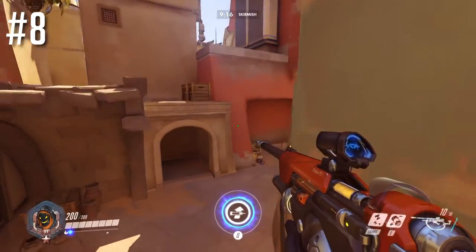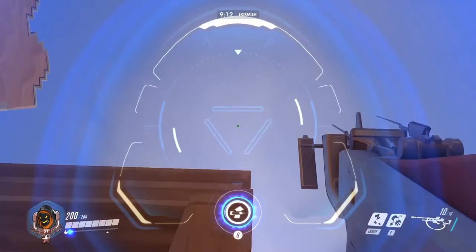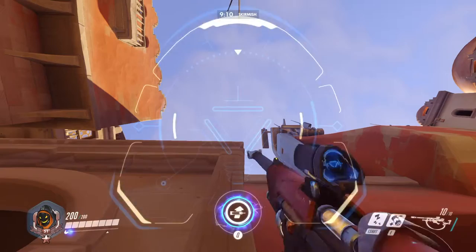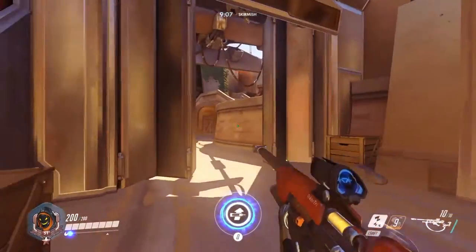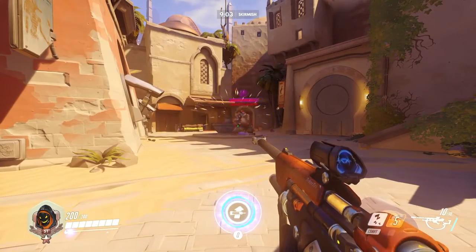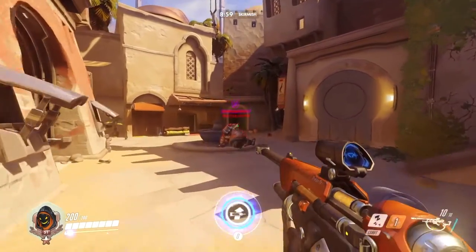This spot is good if you died and you're trying to come back on point A. If they're capturing, you line up the blue bar with the edge of that building, and then you can rush in with your team and try to stop them from capturing the point.